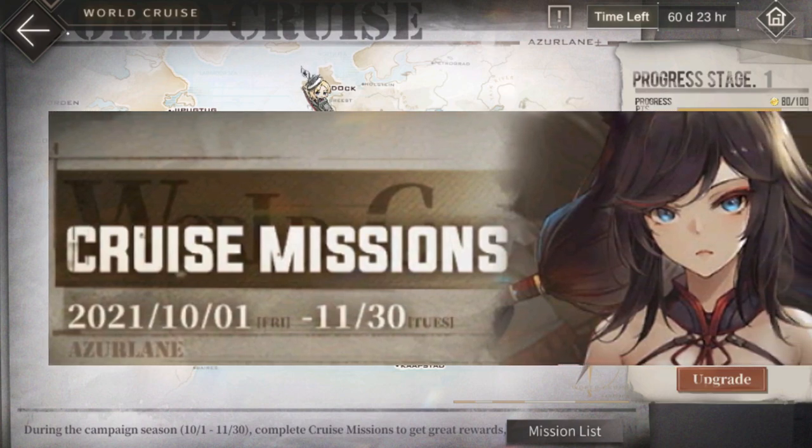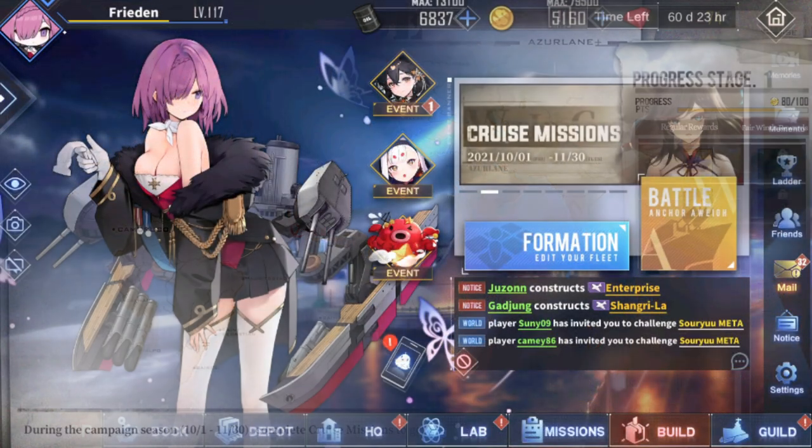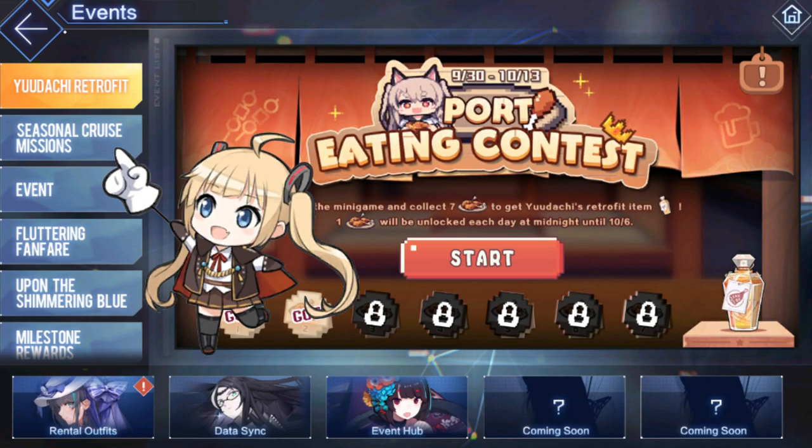With the introduction of cruise missions, we have a chance to get Fuso Meta. To access the missions, go to the upper event button and tap Seasonal Cruise Missions.